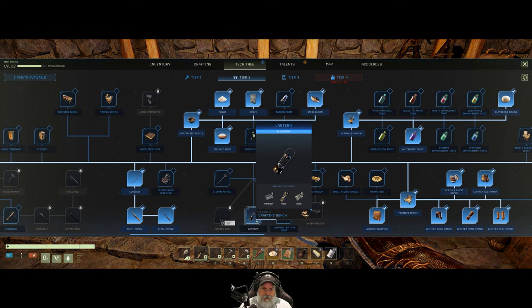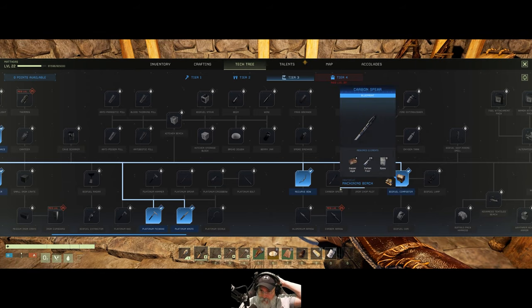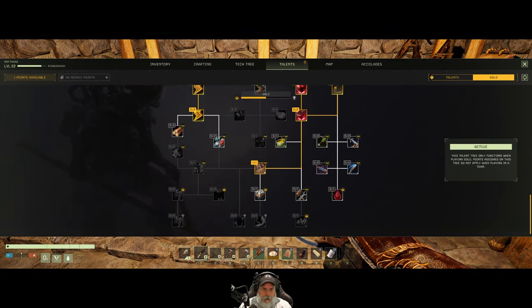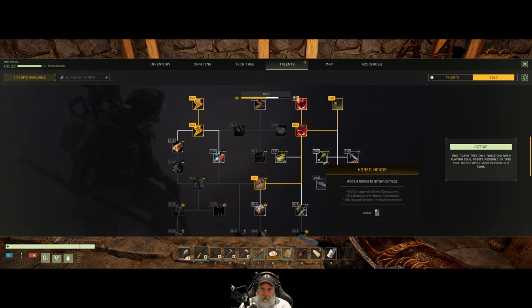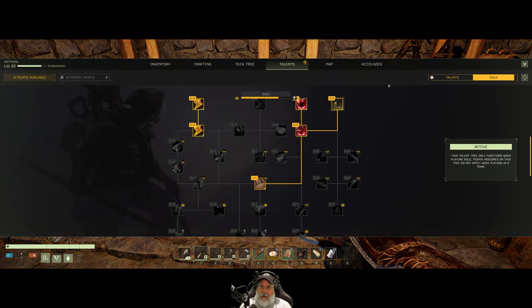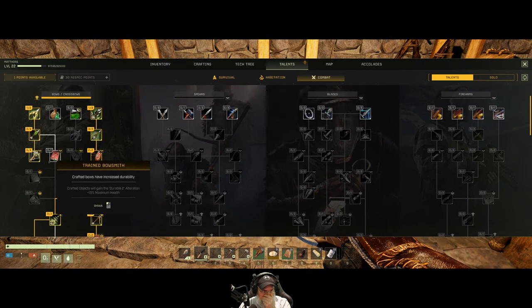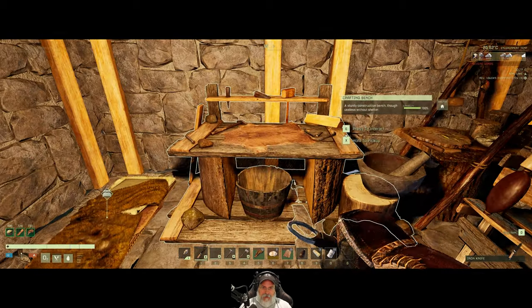We still have two points left. So let's learn the lantern and go back to Tier 3 and learn the biofuel composter. Now we're going to go to talents. We have a solo talent here. Less carry weight on that — we wanted to do this. Damage with bows, reload speed. Let's actually put another point into the heavy hitter, so we increase our melee damage by 10%. In the talent tree, we're just about finished maxing bows out. This will give our bow more durability when we make the new one. That takes care of our talents and skills.